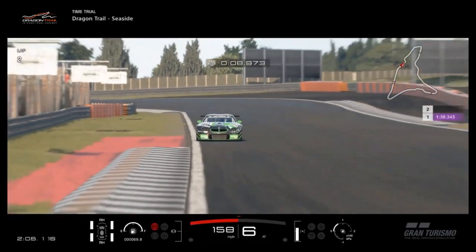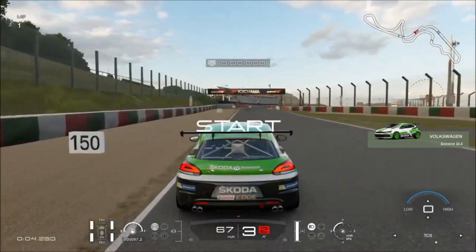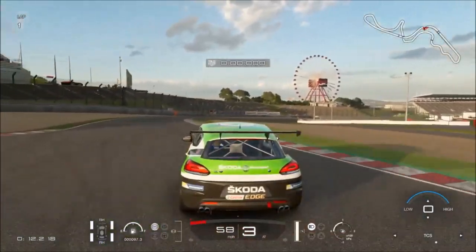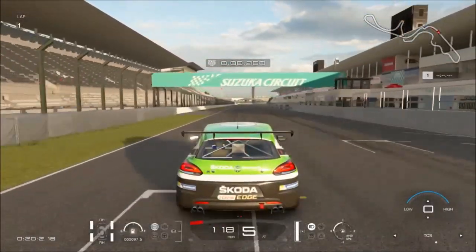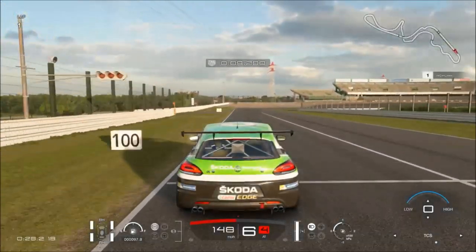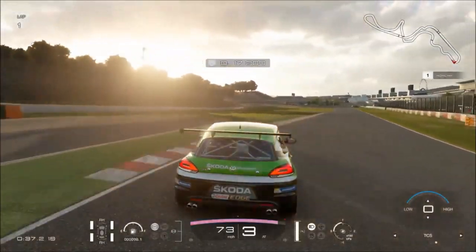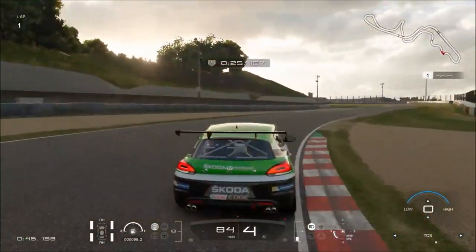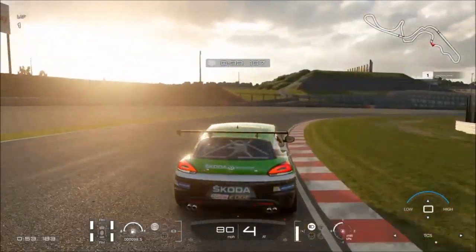Returning to the real world for number five: Suzuka. I absolutely love Suzuka — it's one of those tracks I began loving more because I was faster than I felt, and I really came into my own in Sport mode using the Beetle and Scirocco in online events. It almost feels like a fictional track — like it was just made for Gran Turismo. It's got a great combination of really high-speed sections with some surprising technical corners, and lots of sweeping corners rather than tight 90-degree city-course stuff.